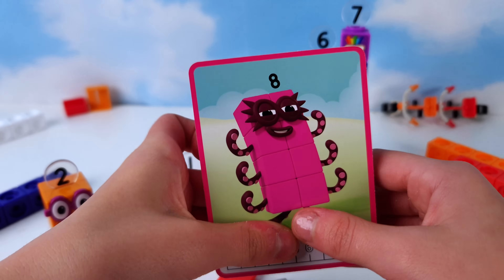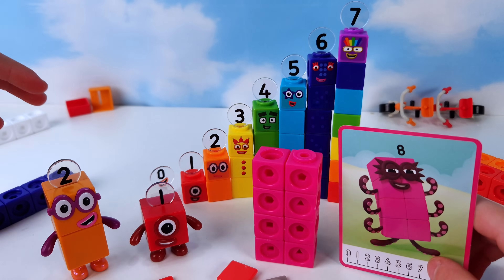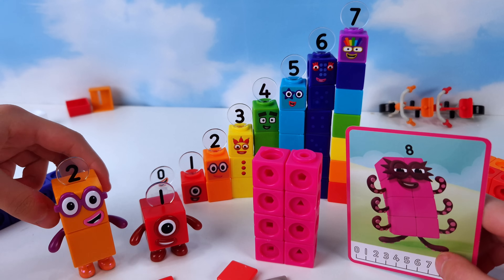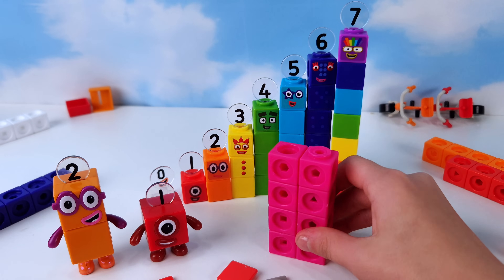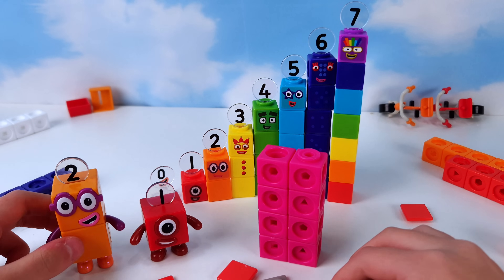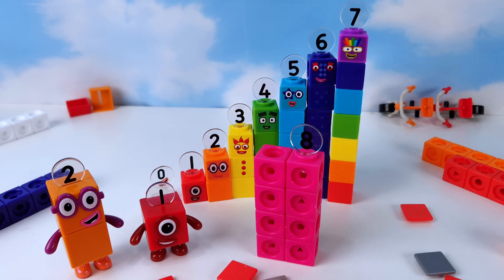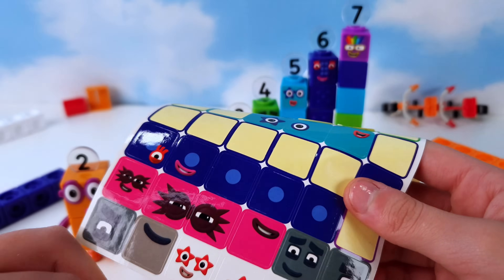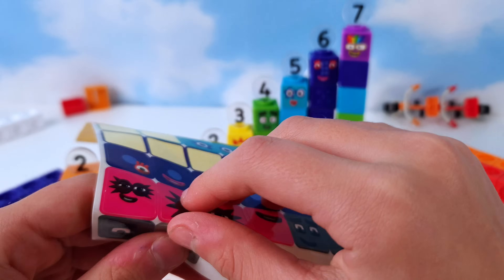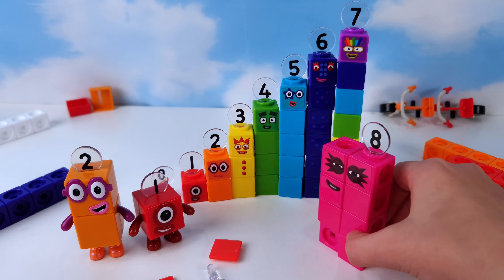Let's have a look at number eight's card. Whoa, where did number eight come from? Well, he's not finished — we have to put his colors on. Hurry up! Yes, we wouldn't want to leave you behind, eight. Let's pop you on and quickly grab our tiles. Let's put his stickers on and he is done. Hey man, it's me, number eight.